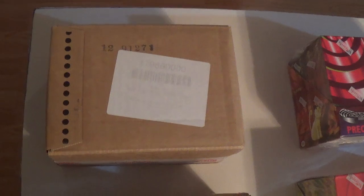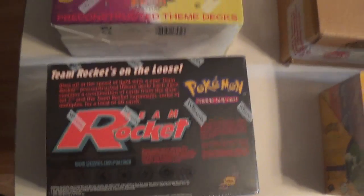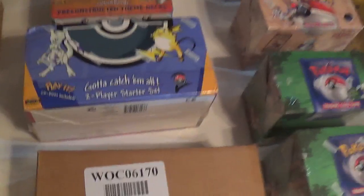We're going to start off with these theme deck displays. We've got Expedition, Aquapolis, Neo Discovery, Neo Destiny, and Team Rocket. The ones missing are Neo Genesis, Sky Ridge, and Legendary Collection — those three are missing from what I just showed you. I do not have a complete set for these, but I do have some of them which are pretty rare.